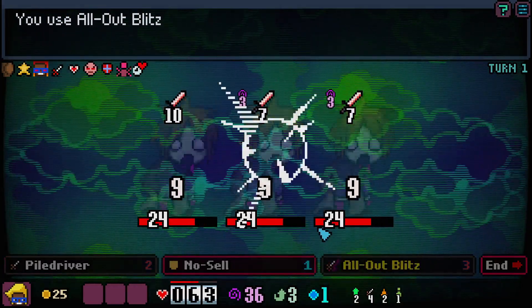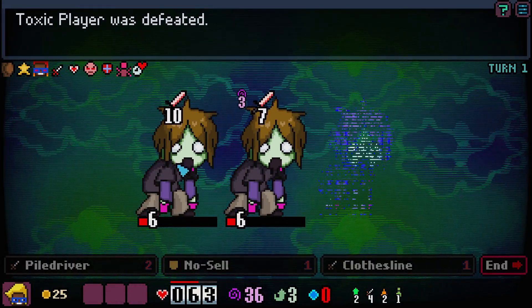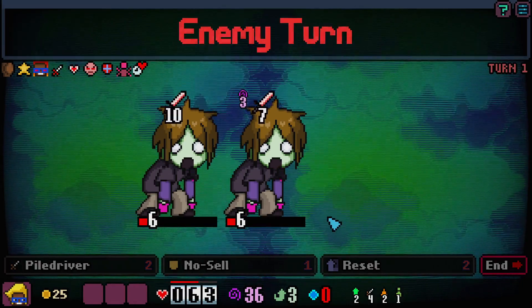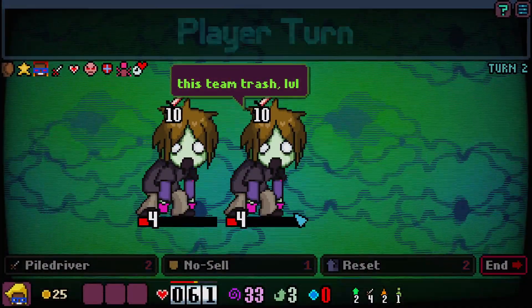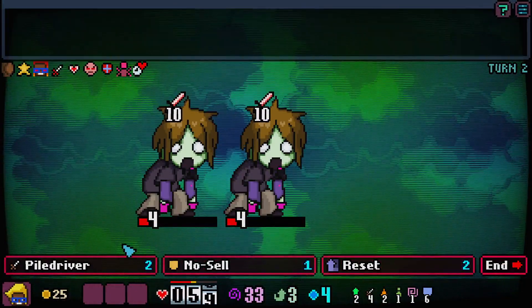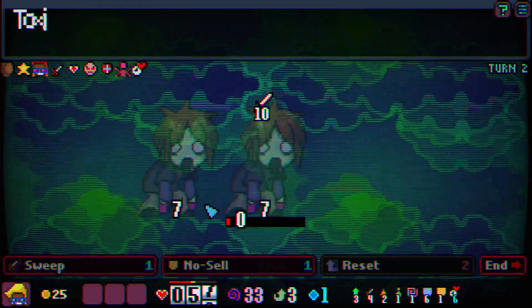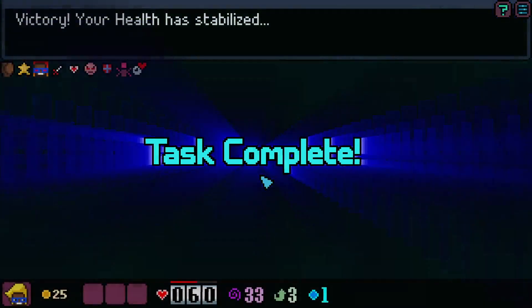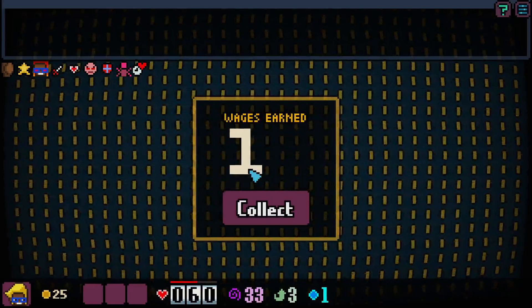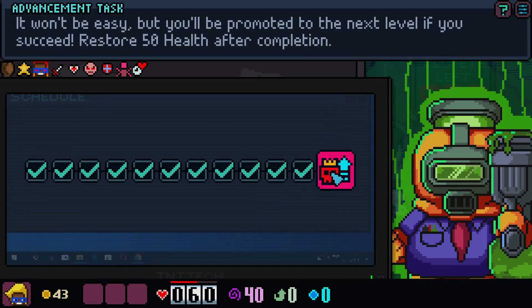We all-out blitz — that did a lot right off the bat. I probably should have killed the one that was going to do 10 damage to me — that would have been smarter, I just wasn't paying attention. We paddle-driver, then sweep. I should probably take sanity increases — restore 7 sanity — because I feel like we should probably do that.